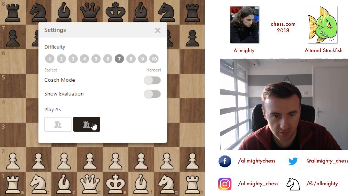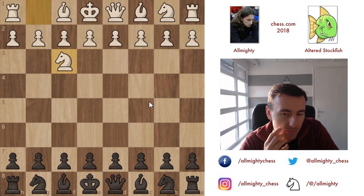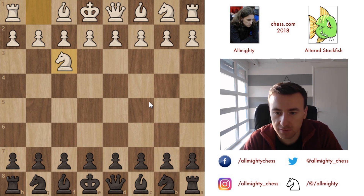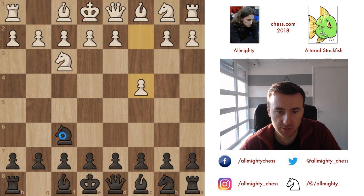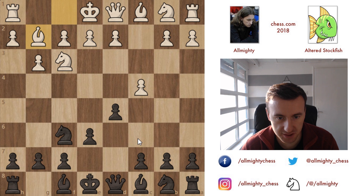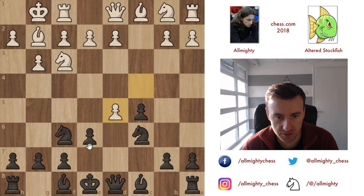It seems that my opponent already played knight to f3, so let's jump into the video and into the game. I'm going to try to talk through most of it. This is called the Anglo-Indian or English opening. I'm going to play it calmly at first — I may transpose into some kind of a Catalan. Let's play c5, a little bit sharper, and knight to c6 with a lot of pressure in the center.